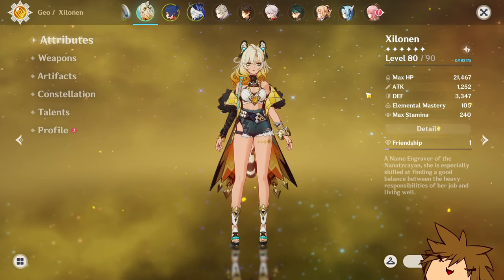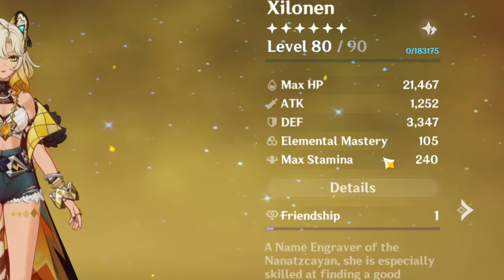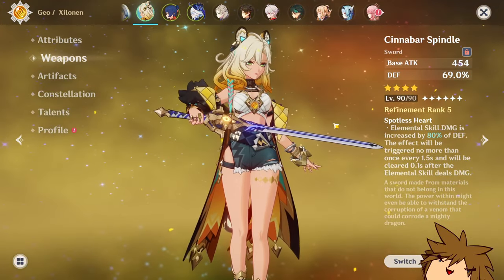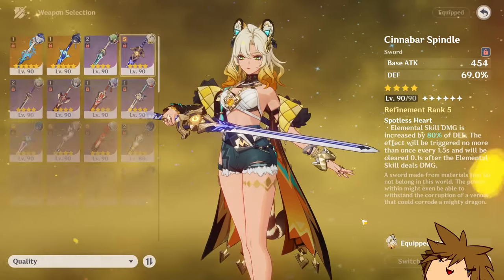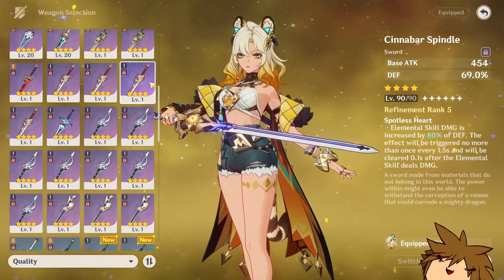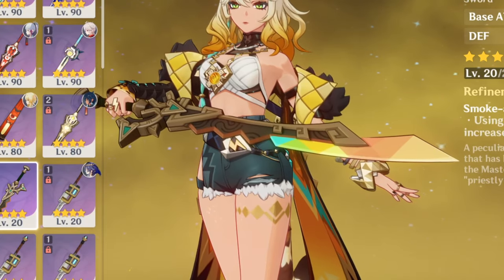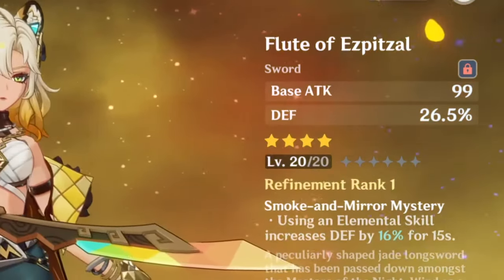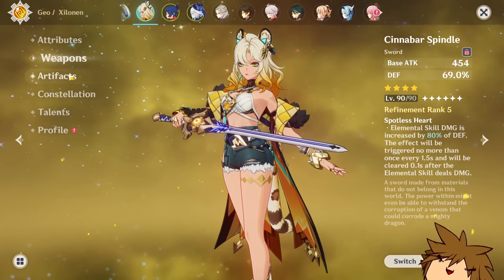So is Shilonen readied up? She has 80 out of 90 energy, she's at 3.3k defense, which I think is pretty decent, especially since she's using the Cinnabar Spindle. The reason I'm using this is because I get a lot of defense. I would use her actual refined free-to-play weapon, but I don't have it upgraded just yet, and maybe once I do I'll make another one of these videos, but for now she's just gonna run the Cinnabar Spindle.